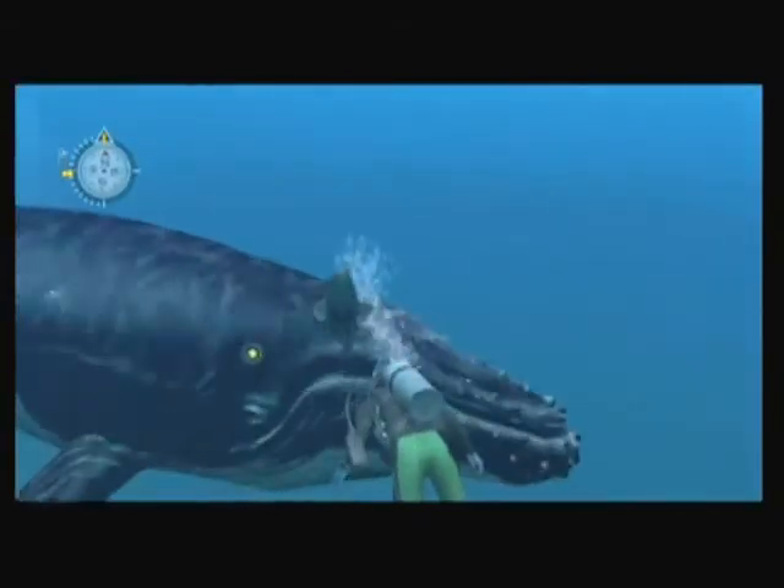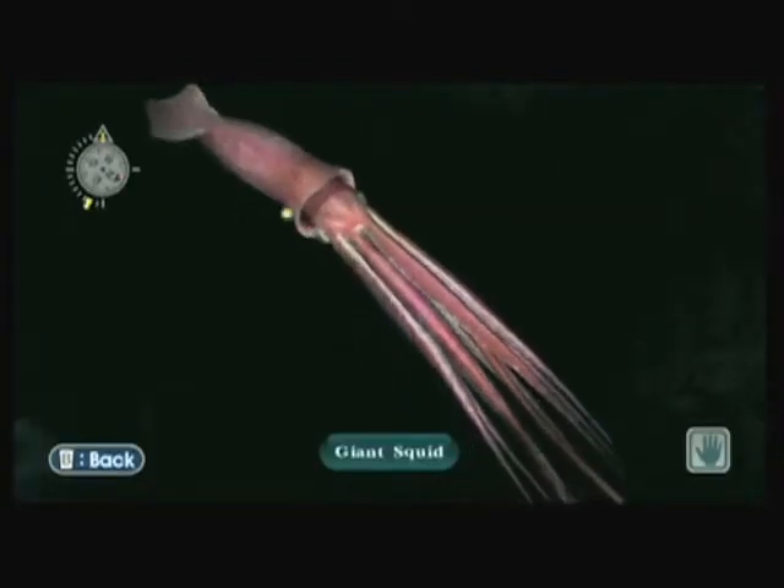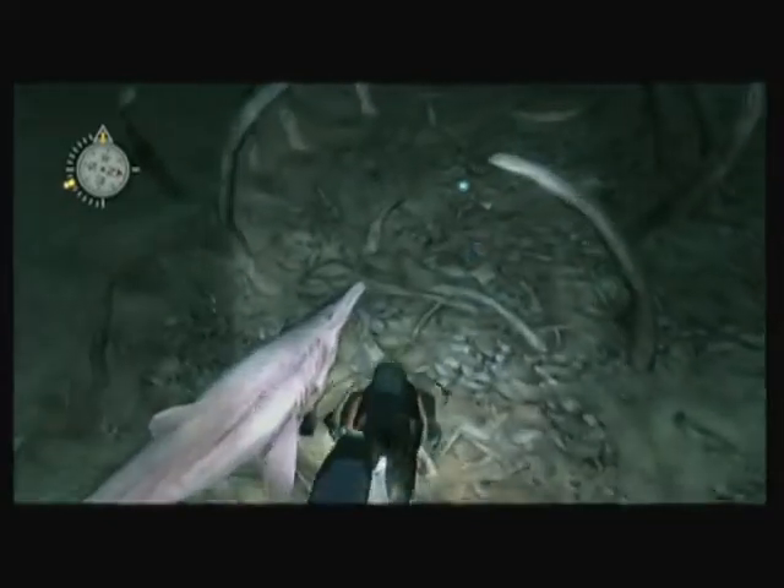Of course, the best moments in Endless Ocean are when you first encounter one of the giants of the sea. Whether it's a shark, a giant squid, or a massive blue whale, seeing one of these creatures appear from the depths really does give you a sense of awe and wonder, and some animals even let you hitch a ride.